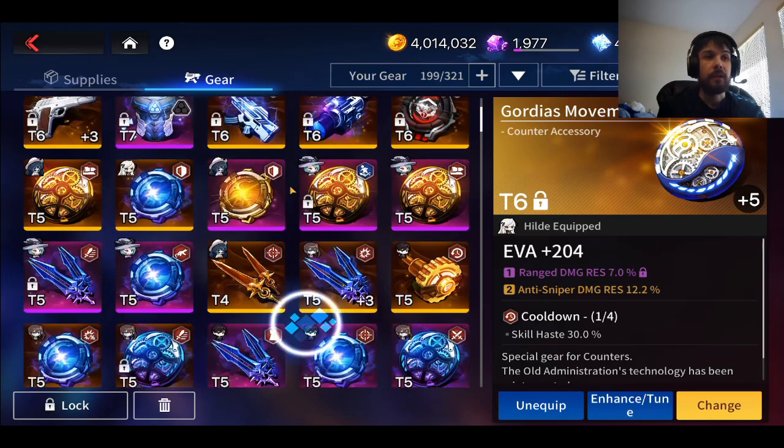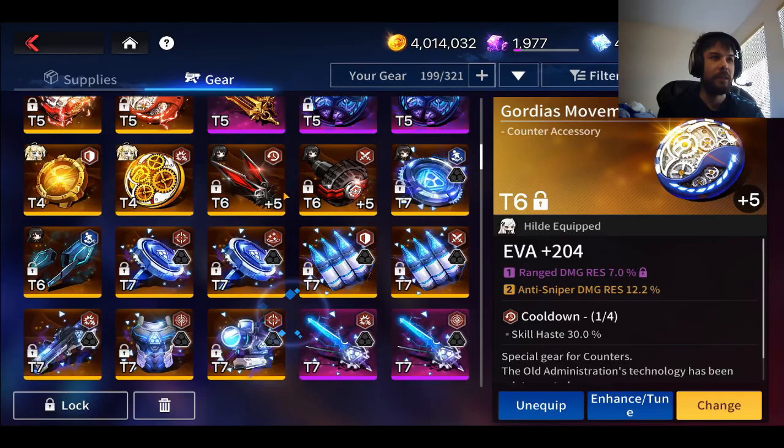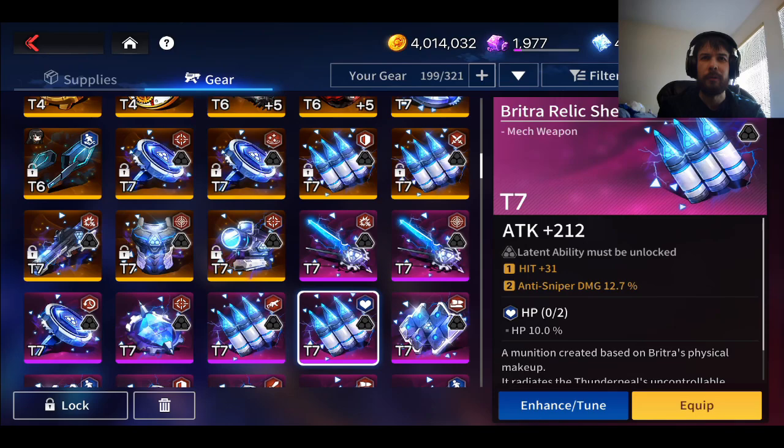As for tanks, a lot of tanks are going to be using HP Set. You can use stuff like Defense and Evasion Set, but overall endgame you're going to be using HP Set. It's pretty important to just get as much health as you possibly can. Stuff like Evasion doesn't just infinitely scale — it has diminishing returns as you go, so you have to keep that in mind.